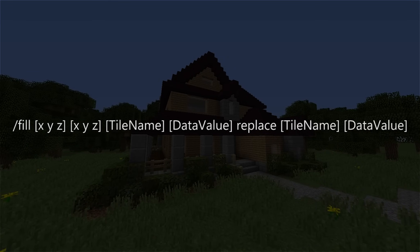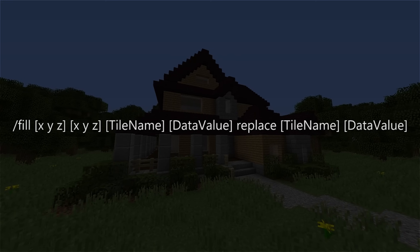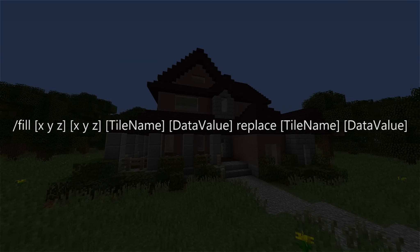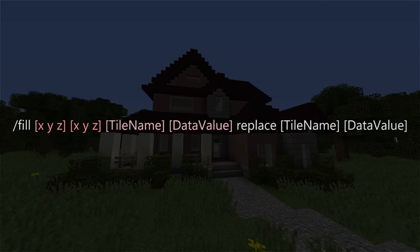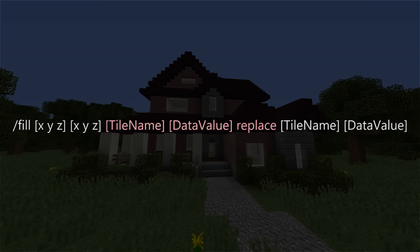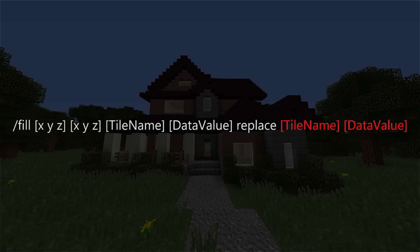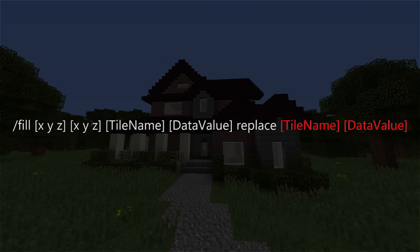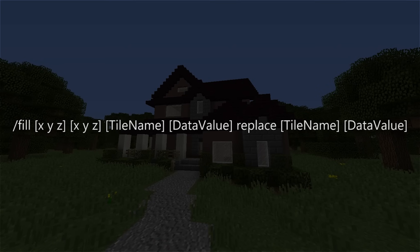There is also a second, somewhat hidden syntax for the fill command, and personally I think it's the most useful command of all, as it gives you the ability to effortlessly switch out different types of blocks in your builds. You specify the coordinates the same as before, but this time you set your tile name and data value parameters to the type of block that you want to put into your build, followed by the word replace, and then the tile name and optionally the data value of the block that you want to switch out. With this, you can effectively swap out any blocks in your build to any other block type to see how they look, which I find incredibly useful.